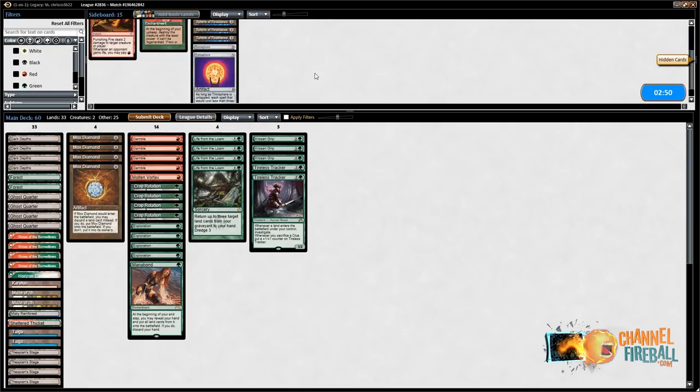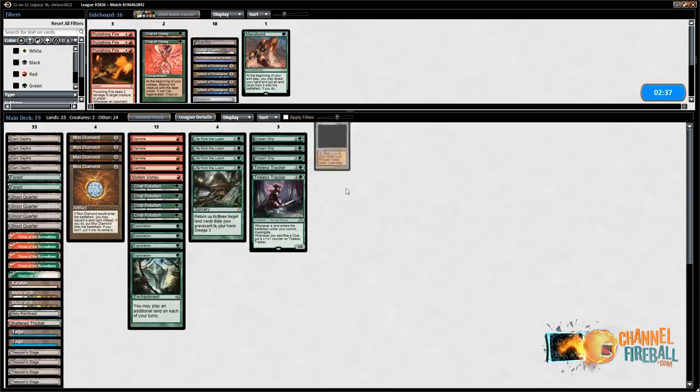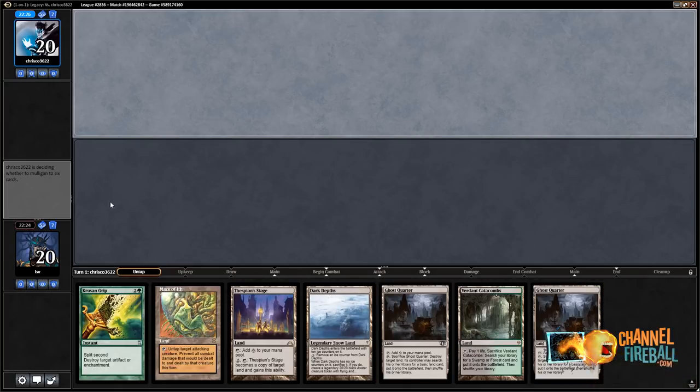I don't really want Sphere of Resistance or Trinisphere — definitely not Trinisphere. Sphere of Resistance sounds kind of sucky. I could put in Ancient Tomb. I guess I could put in Mana Bond instead — maybe Ancient Tomb will be a little bit better. When I side in a lot of spells, I'm just less inclined to want Mana Bond in my deck. This hand has all the cards I want as long as I don't get turn one Blood Moon'd — I can fetch a Forest, and I have a Maze of Ith in case my opponent plays some ungodly combination of rituals into Inferno Titan.